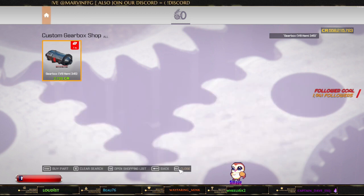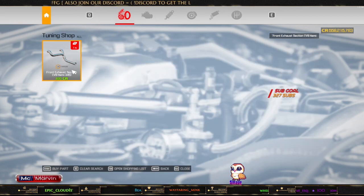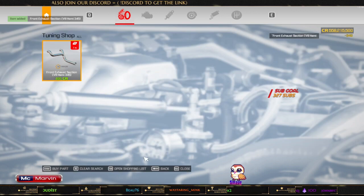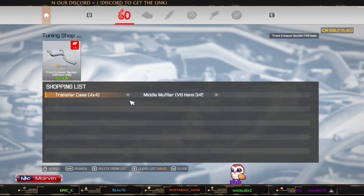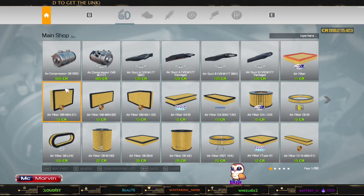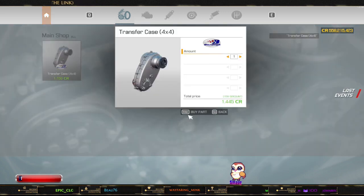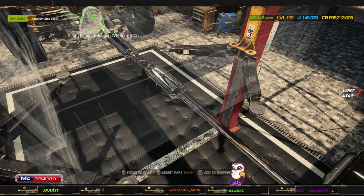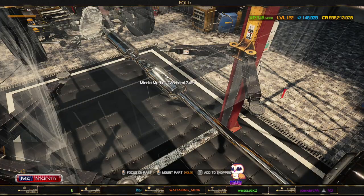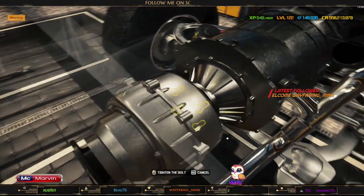We're going to have to come out of here, go back into the tune-up area, and then buy that. That's the four-wheel drive thingy. I don't think we need that because that was the inline muffler. Let's go into here and buy that. I don't think we've got a drive shaft either, so let me put that on.